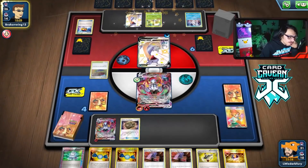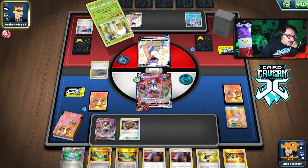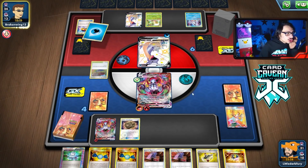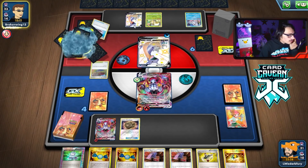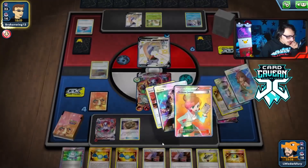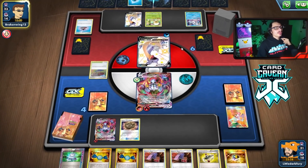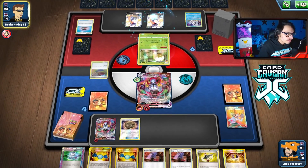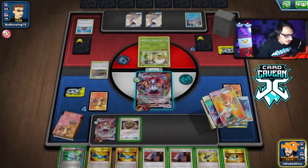If they just Body Surf here that is perfect - all we have to do is knock out one more Lapras to win the game. If they Body Surf, I get a prize and just need to KO one more VMAX to win. Once they kill my Chandelure they get three prizes - but those could be three trainer cards for me. As long as they don't KO me this turn we should be okay.